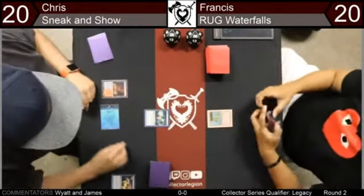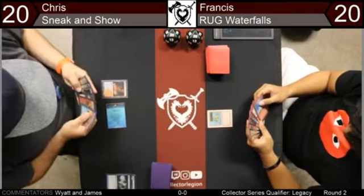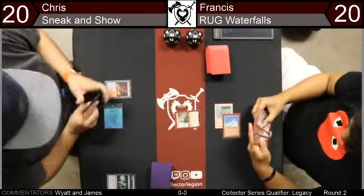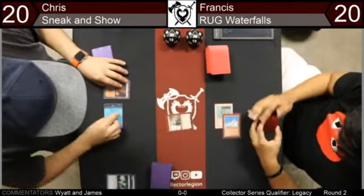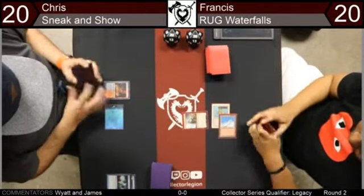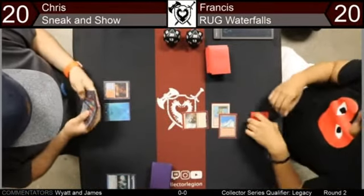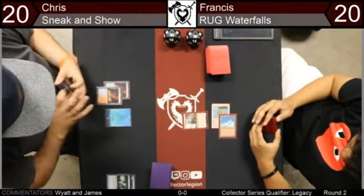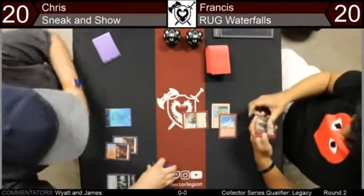Chris taking a draw off his Ponder — he picked it before — so he has protection for the combo should he need it. It looks like Francis has a Brainstorm in hand. And here's a Dread Horde Arcanist — we just had him on camera last round. This is also another enabler for the free cards, because you can cast Ancestral Vision or Crashing Footfalls from your graveyard for free. The harder part is getting them into the graveyard, which is partially what Dak Faden is for.